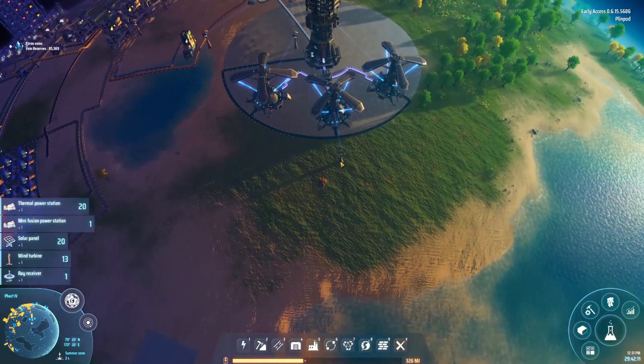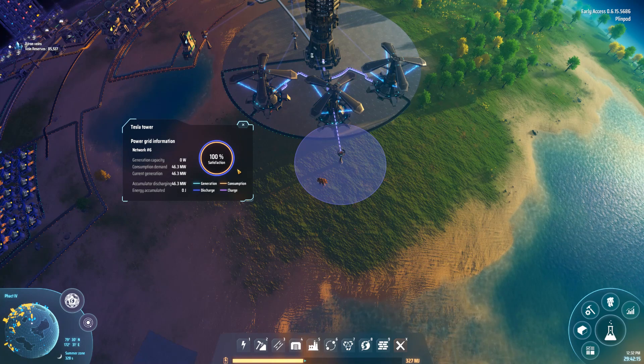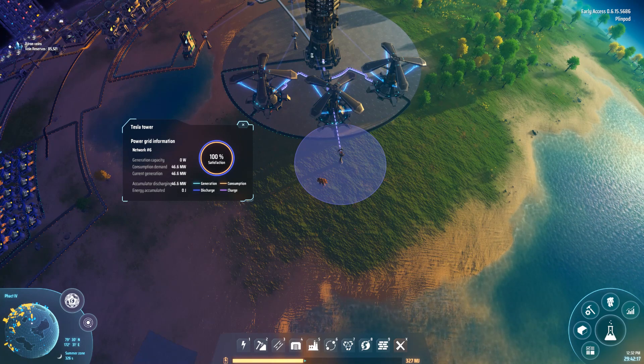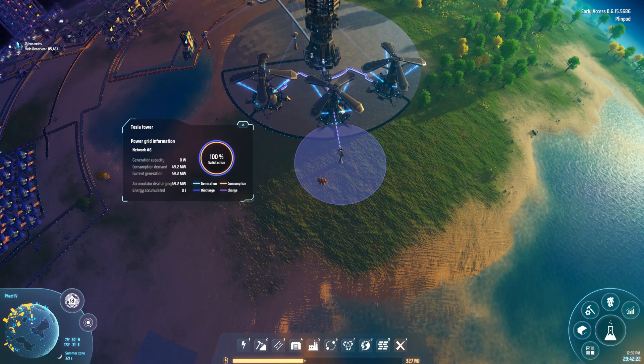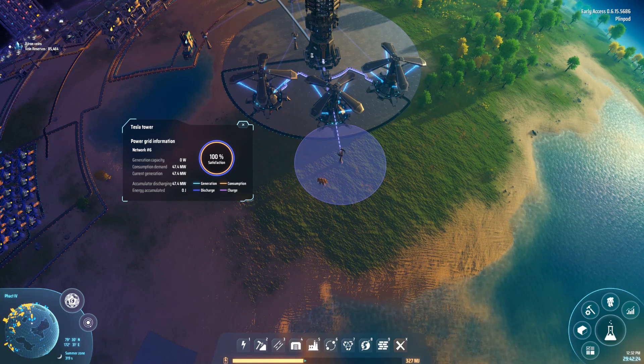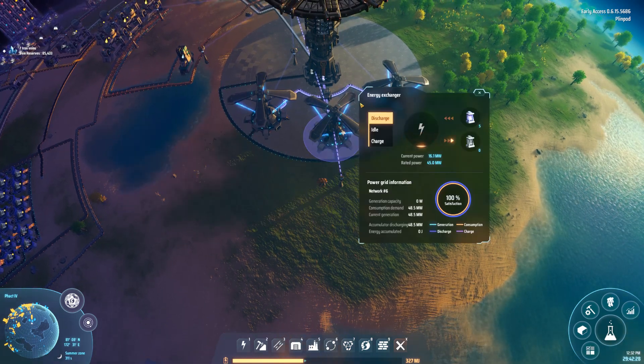If we take a look at my power grid, you can see I do zero generation on the home planet — none. So all of this 100% is just discharge power. We can see what I use here, and that's the energy exchanger.